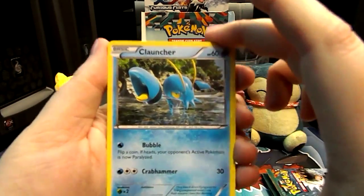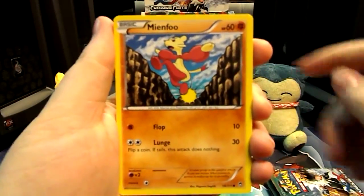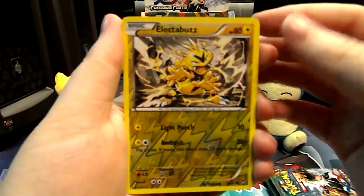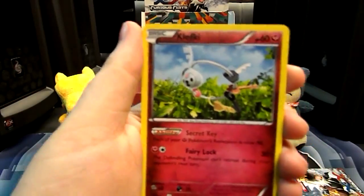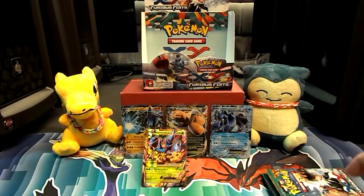Come on, we have to get something awesome in this pack. We have a Clauncher, a Mienfoo, a Bellsprout, a Golett, a Machop. A Reverse Electabuzz — isn't he cute? And a Leafeon — that is not good, and that's our rare. So we have a Klefki, an Energy Switch, and a Gothorita.